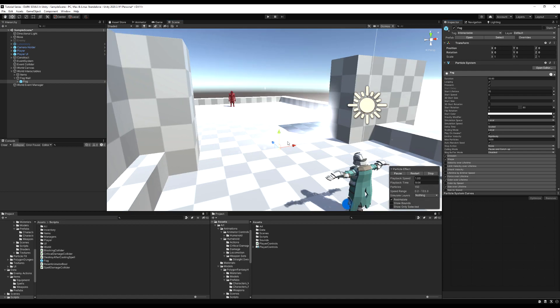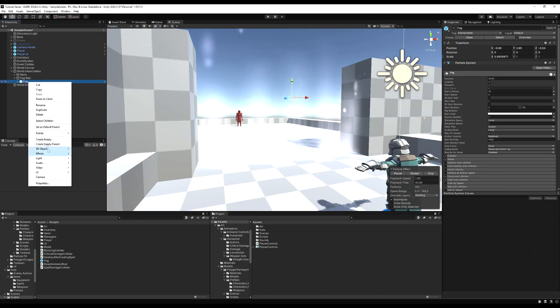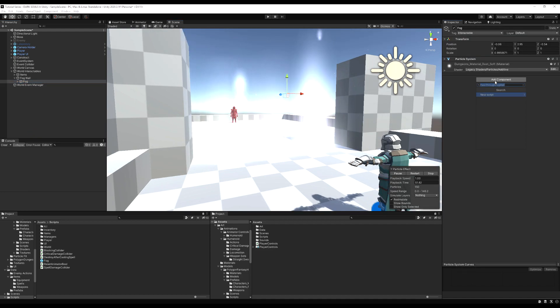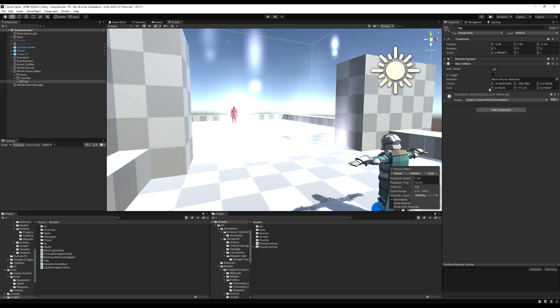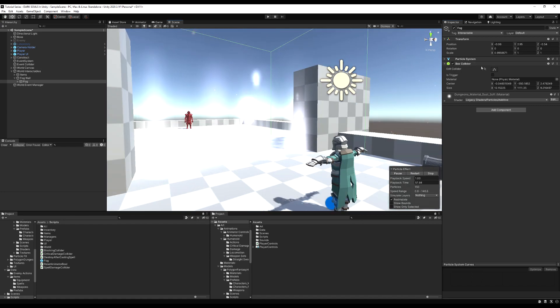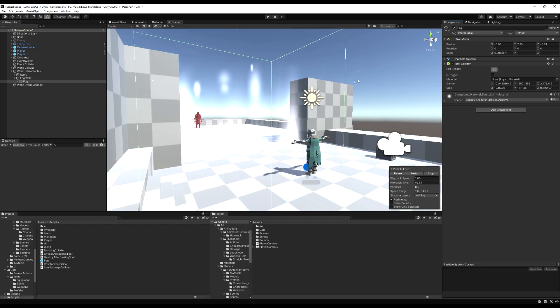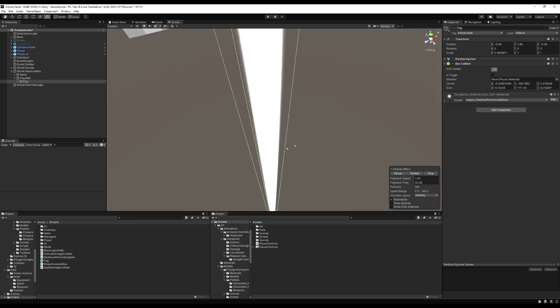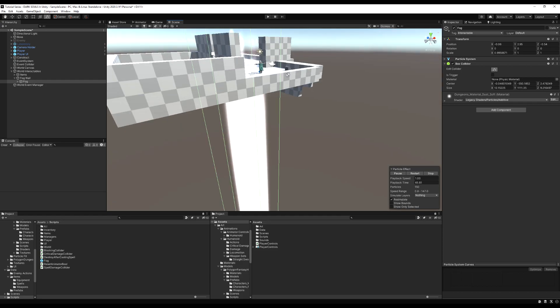I hastily made this particle effect just for something to be put into the door. I'm going to quickly resize this and drop back in when it's fitted up to the door - okay, that's going to do the trick. I'm going to unpack the prefab and add a box collider on top of this, and size the box collider so it's roughly the size of the entryway of this doorway. We don't want it that big.